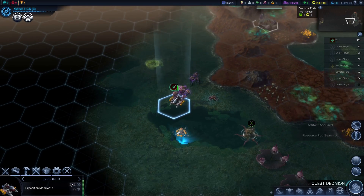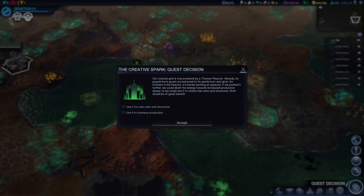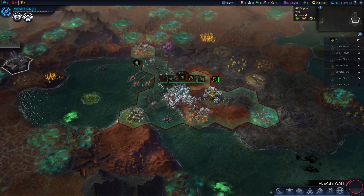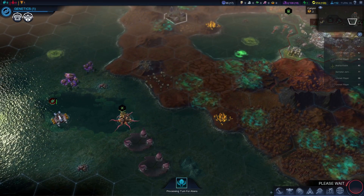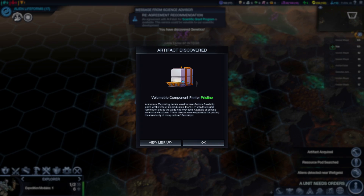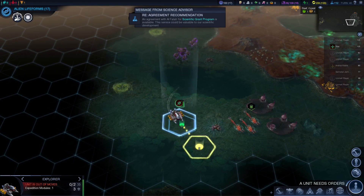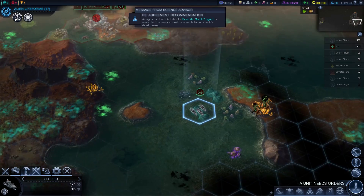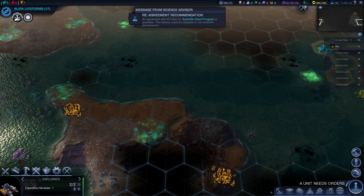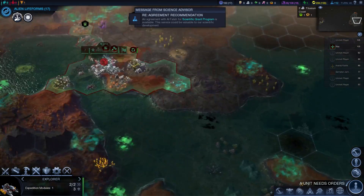We're definitely not doing the harmony route so we'll kill the aliens. We'll build thorium reactors which give us a lot of energy, so we'll just increase that energy. I'm thinking we'll build a trade station. I want to look at setting up a city around here so we can get that phyraxite — that's 14 phyraxite on top of that one.